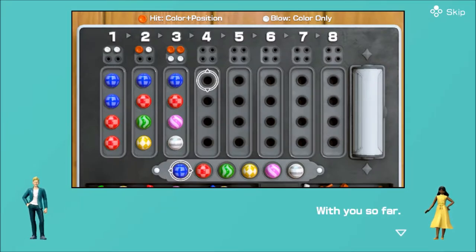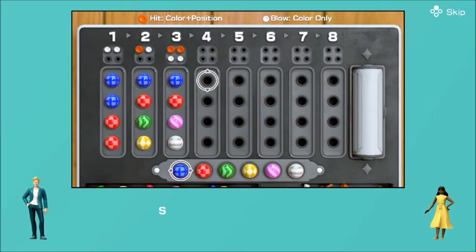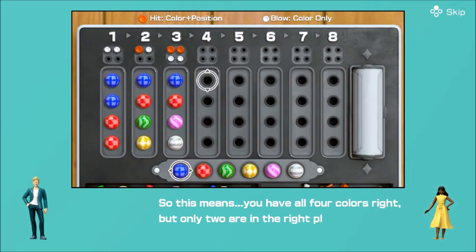With you so far? A white peg means you've got the right color but in the wrong place, or a glancing blow. So this means you have all four colors right, but only two are in the right place. Exactly.